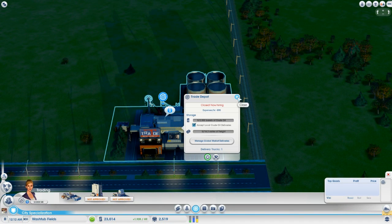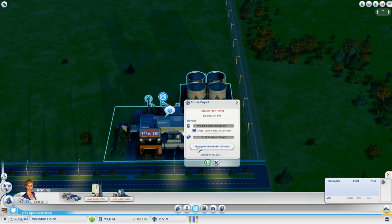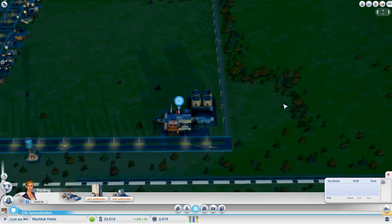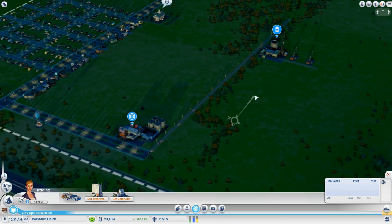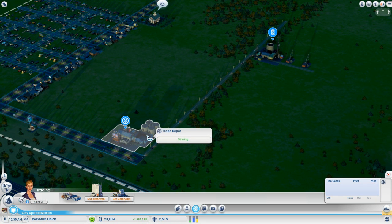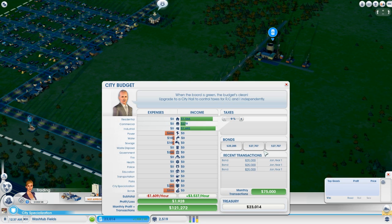And to set your trade depot to actually export it, click your trade depot again and select the manage global market deliveries button. There's only one good here — our oil — so we've got it selected and we're choosing export. Now remember this price: we're getting 4,500 simoleons for every 1,000 barrels of oil. Try to remember that price because later in the video I'll show you why the refining is so ridiculously awesome in drilling. So really that's all there is to it — we've basically got the infrastructure set. The oil well, once it hires people, will dutifully pull up oil and send it to the trade depot, which will dutifully sell it.